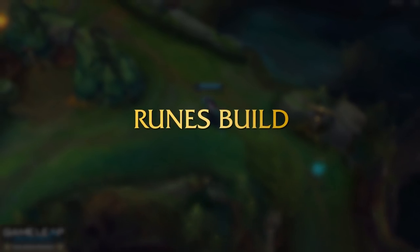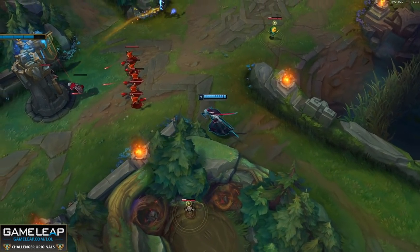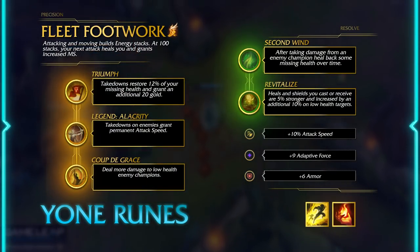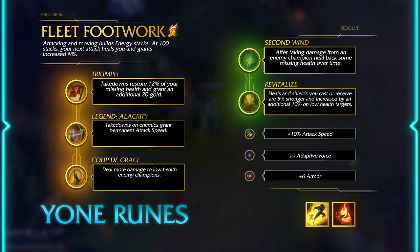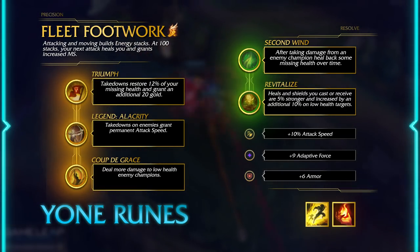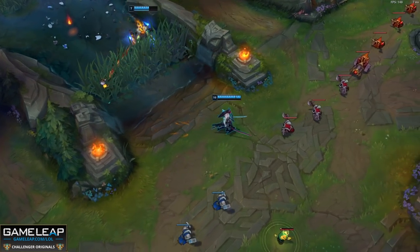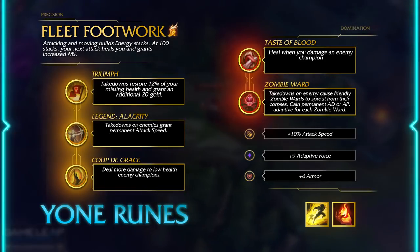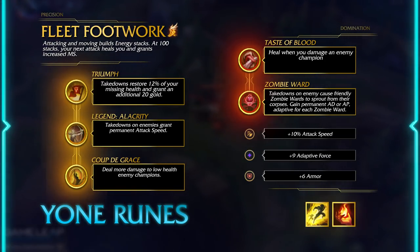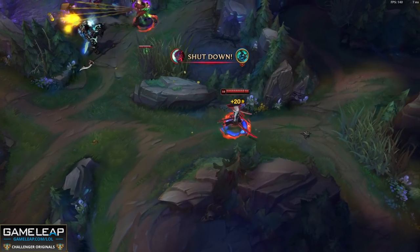Let's finish by talking about your runes and builds on Yone, which are very nuanced. The first rune page: take this into hard early game matchups like Zed, Fizz, Ahri, Annie. Fleet Footwork, Second Wind, and Revitalize give you the sustain and anti-poke you need to survive the first five minutes because these lanes are oppressive. The other option is Fleet again but from the Domination tree take Taste of Blood and Ravenous Hunter for more scaling. In both cases you want to start Doran's Shield.